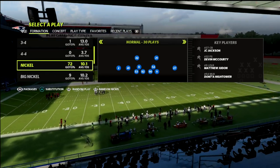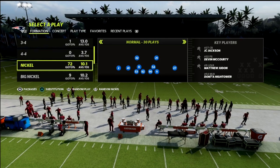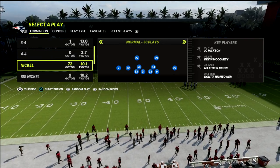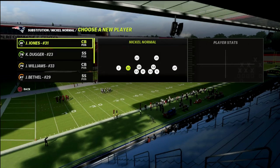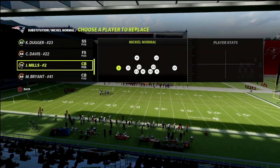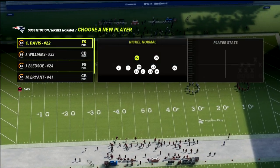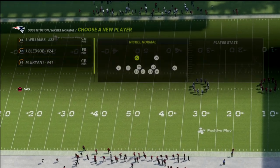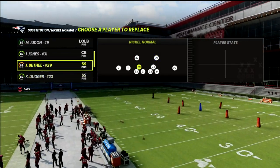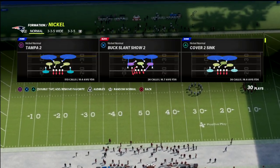What we're going to do defensively is look at the packages at the bottom of the screen — we're going to flick the right joystick to the left one time, and what you'll see is it creates the free safety inside package. Once I do that, I'm going to go through and sub in whoever I want at these positions — putting safeties at the linebacker spot, a better safety over here, and making sure I have everybody where I want them.